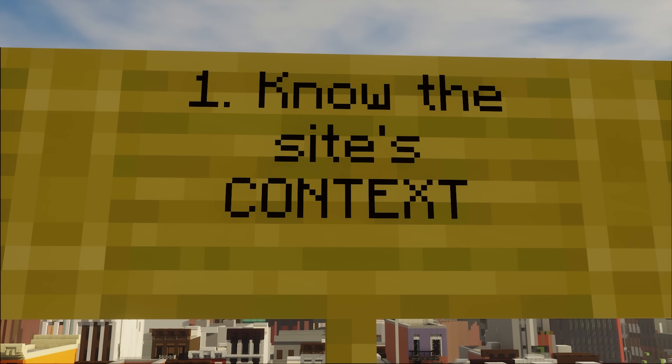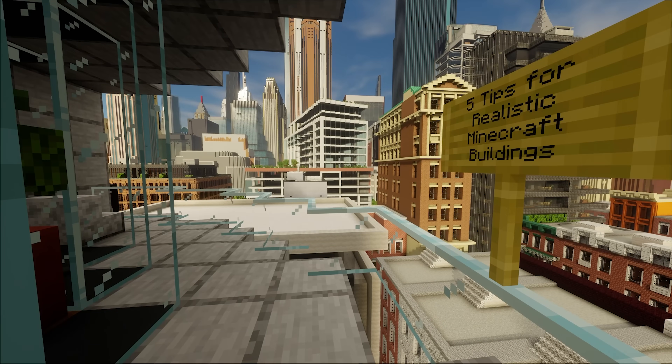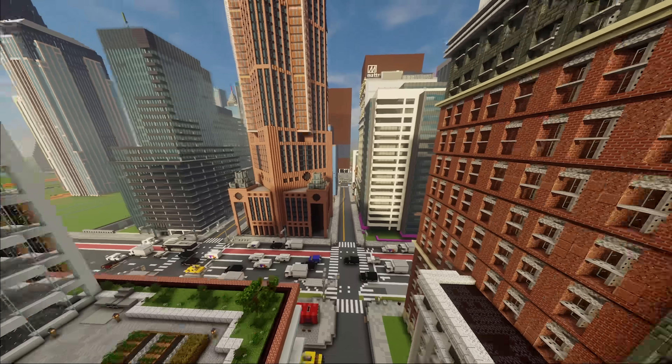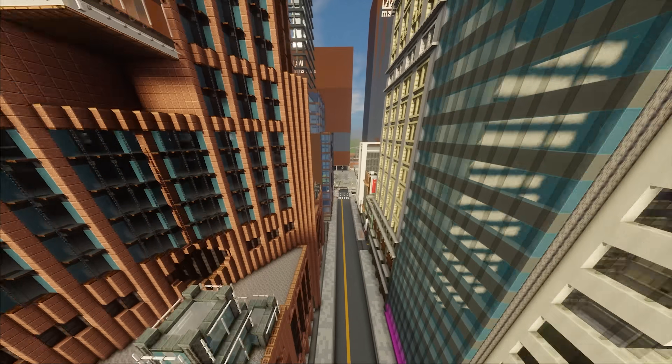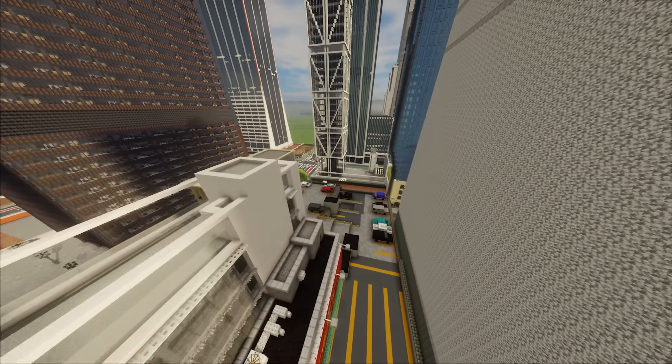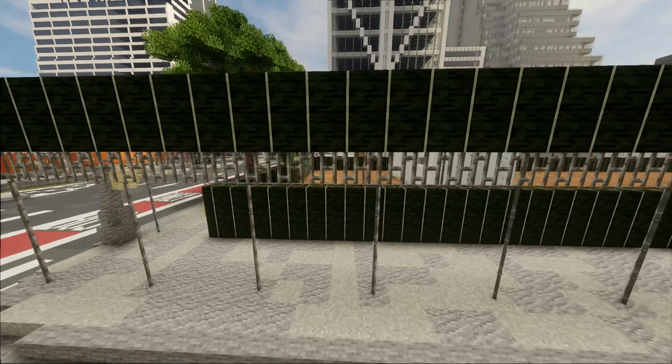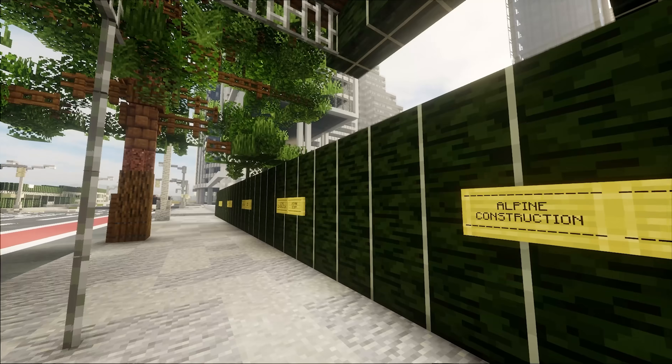The first tip is to know the site's context. So what does this mean? If we fly more into the unfinished area of the city, where we have a lot of skyscrapers in the works, I have a plot that I would like to show you. This one down here is an empty lot right now, which is currently claimed by Alpine Construction — that's me.